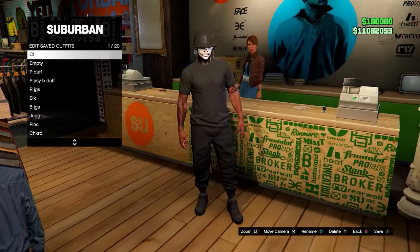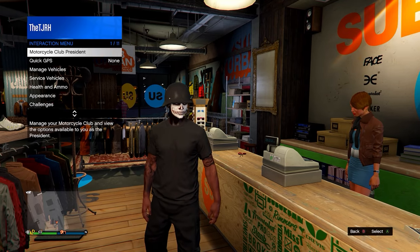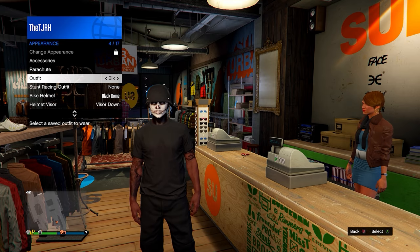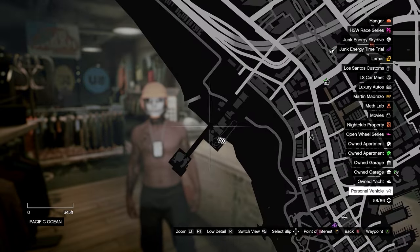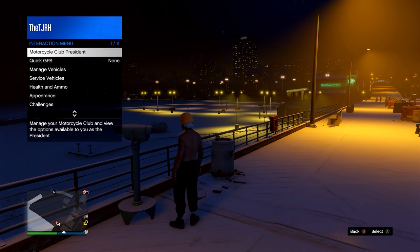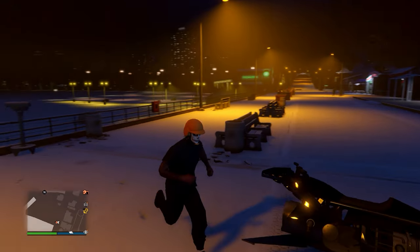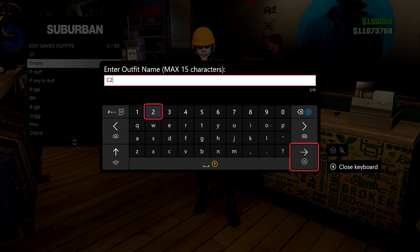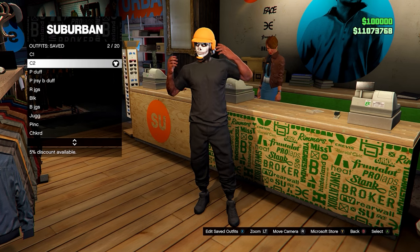Now you want to merge a colored bulletproof helmet onto this outfit. Go to any telescope — there's one on the pier. Do the telescope glitch: run by and spam right on the d-pad while standing still, equip your C1 outfit, then run away. You'll notice it merges onto the outfit. Go back to a clothing store, save this merged outfit next to your C1 and name it C2. Then equip the C1 outfit and exit the clothing store.